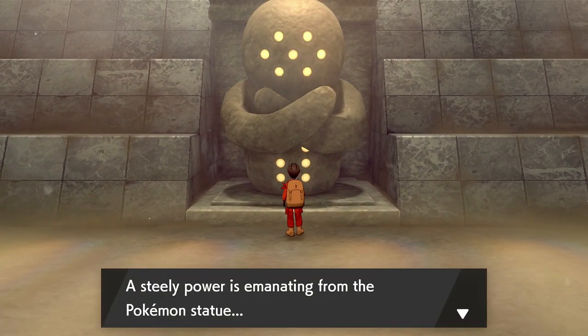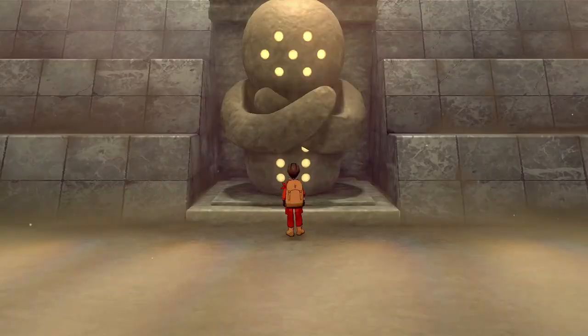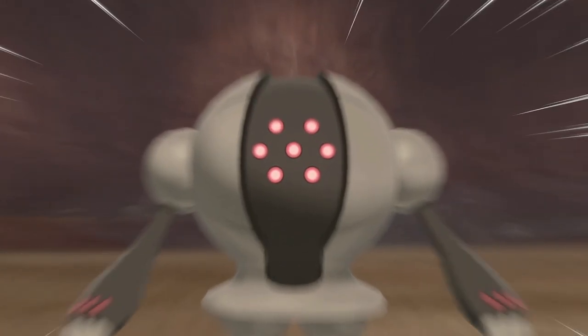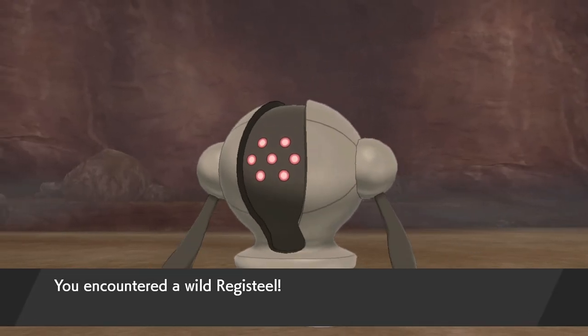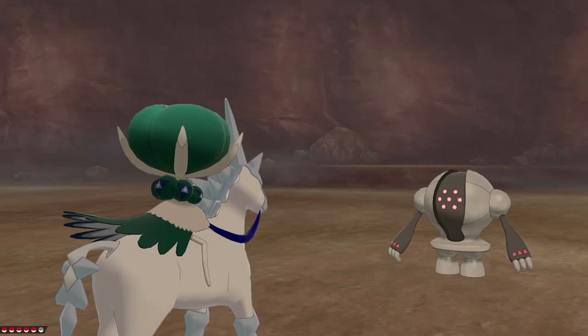Do I go to examine it again? A steely power is animating. Yeah, I want to check it out. Of course I want to check it out. Oh — okay, this is Registeel. So we're going to catch Registeel here.